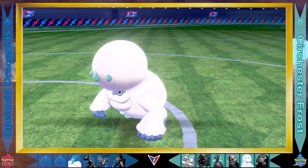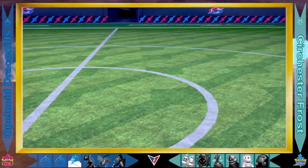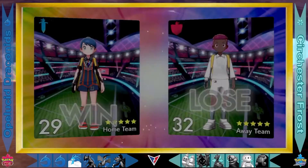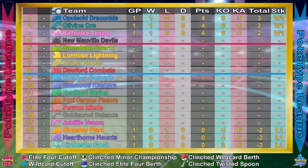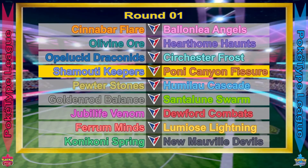Altaria was not wasting any time on this battlefield, making sure to get that victory with still two mystery Pokemon on the bench for the Opelucid Draconids — we will not find out who they are. But with such a dominant victory, that will set the Opelucid Draconids at the top of the ladder for now. This ladder will update between every match. The Surchester Frost are facing the Feral Minds next round, and the Opelucid Draconids are going to face the Shamudi Keepers — the top two ranked sides on their stat average. In our next matchup, it will be the Shamudi Keepers facing the Pony Canyon Division.